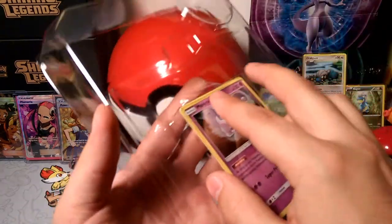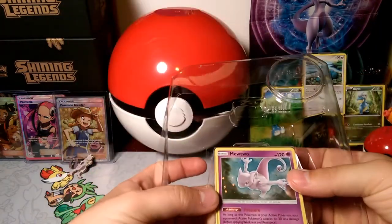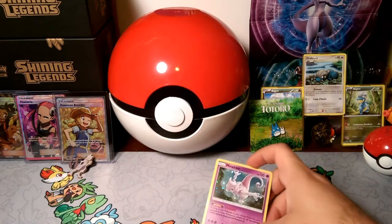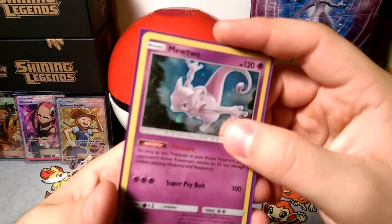Let's pop this out carefully — I don't want to damage it. Come on, Mewtwo, pop out. Here is that Mewtwo card.